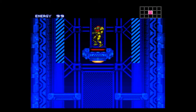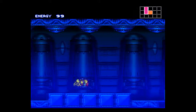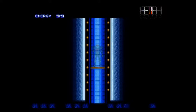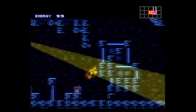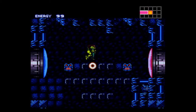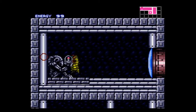This first part of the game hasn't changed because there's no items to pick up here. So I'm going to meet you down in Brinstar where we first pick up an item. Four seconds and I'm already screwing up. I'm assuming the first item will still be the Morph Ball, because you pretty much always need the Morph Ball. Yep. Regular missiles too.